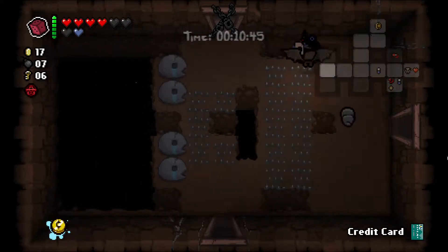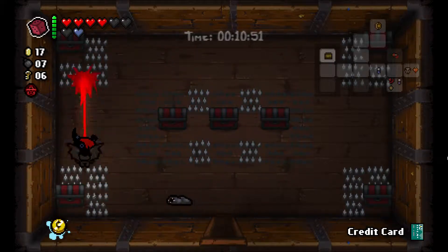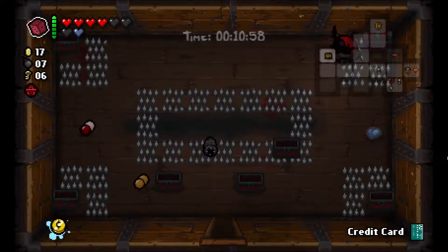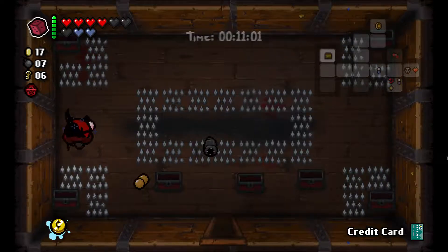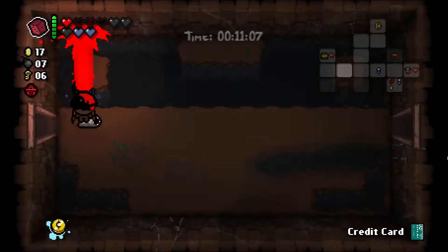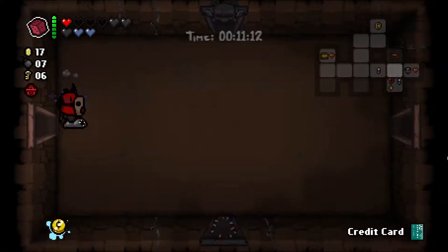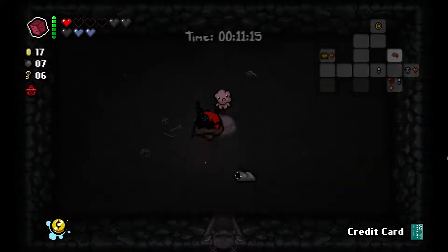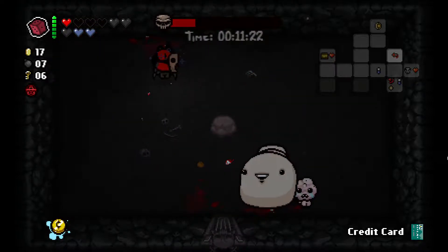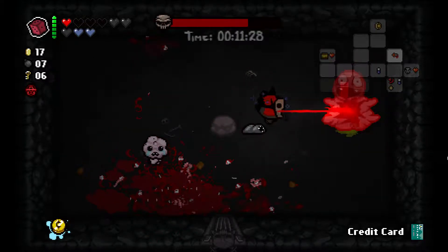Daddy Longlegs — awesome item. Daddy Longlegs, in my opinion, is an item that can carry you in the game. Oh, double keeper — let's see what we got here. Oh my god, beautiful! Full health, Demon's Amesis — that's actually a really good thing. We're going to go to this boss challenge room.